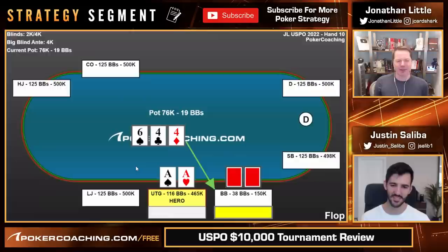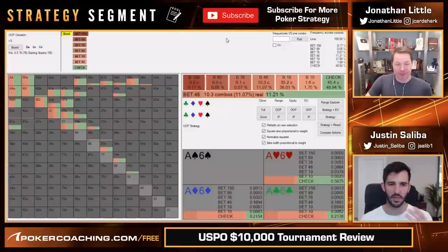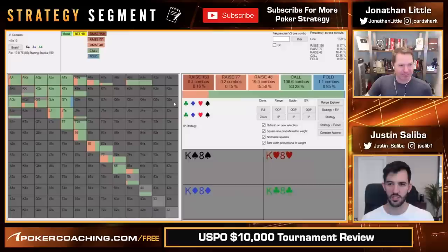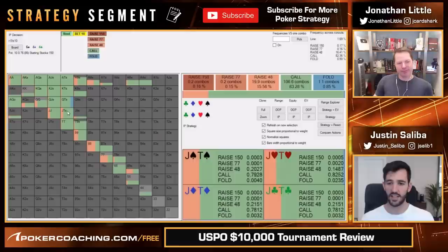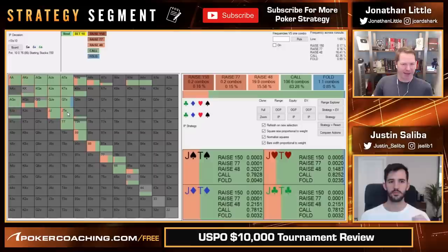Anyway, 6-4-4, we have the nuts. He goes for this really tiny bet size. I think tiny bets out of position in three-bet pots in general work really well if you're continuing with the correct range, because if we look at what this looks like in a solver, he's supposed to use more of a bet-25%-pot size. When he goes like 10K into 76, you actually have to call with the entire deck. Because you're in position here, you're folding one combo — which is queen-ten of hearts.